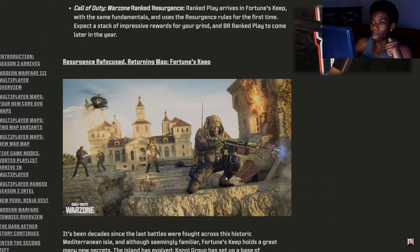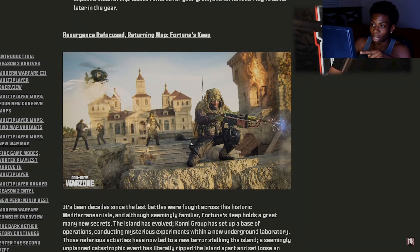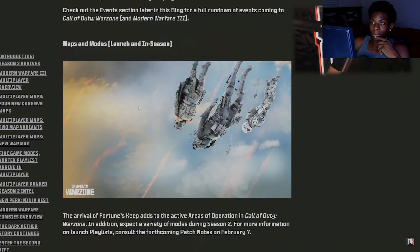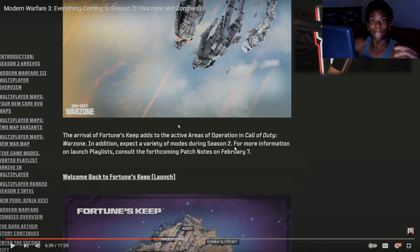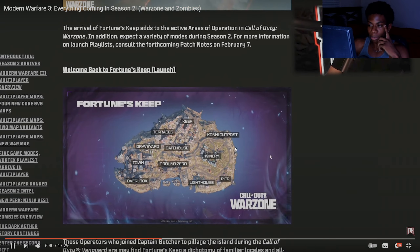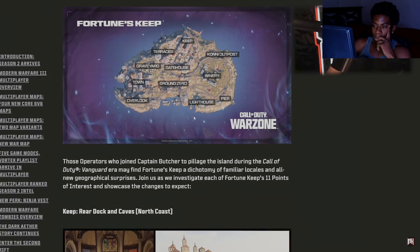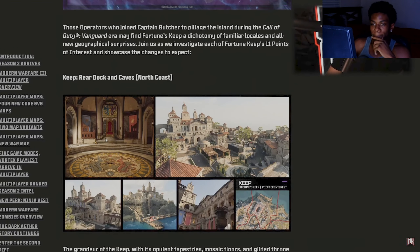So we have a new map — there are four zones looking pretty decent. This is Fortune's Keep, which is getting an updated version to start Warzone Season 2. A couple of new things you can see here: first is the Coney Outpost, which is going to play into the story somehow. Then we have various locations including Rear Docks and Caves, and the Terraces, which look really cool.